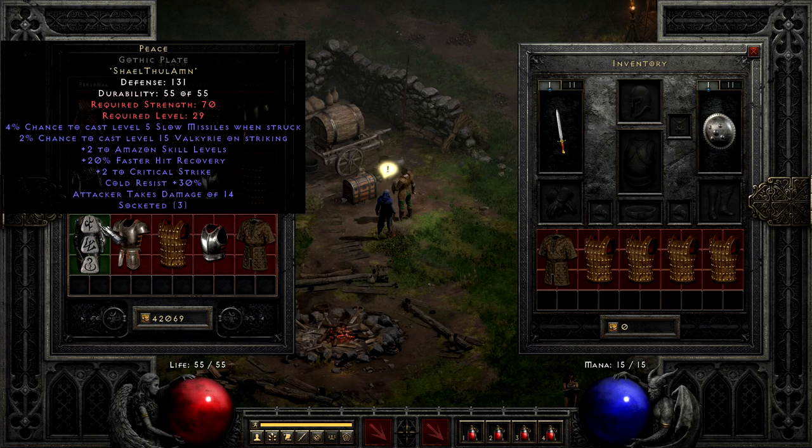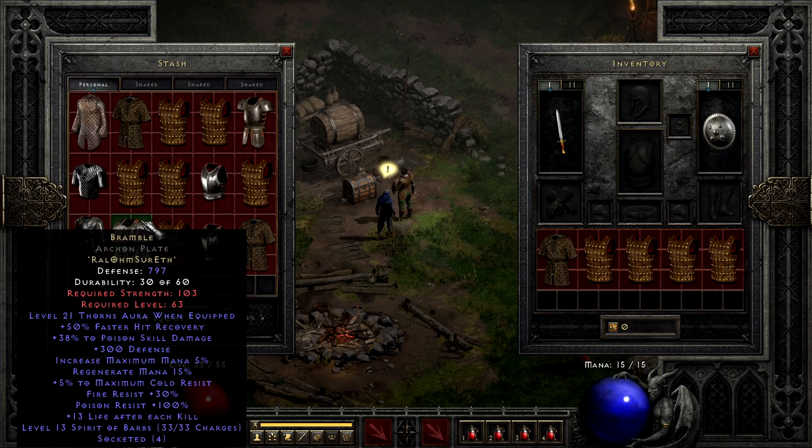Moving away from class runewords for a minute, I've kind of just debated where to put this since it has a lot of gimmick and fun uses, but I think it deserves to be relatively low or at least mid-list due to how expensive it is for the fun little tricks. We're talking about Bramble here. Taking Ral, Alm, Sur, and Eth, it's really expensive for what it does. While best known for some of the fun Thorns builds for mercenaries, it also has some okay stats: faster hit recovery, poison damage boost, mana perks, poison and fire resist, life per kill. So it's not useless — there's usually better options outside of a few select less popular builds, though I do go out of my way to get this one sometimes, but usually don't recommend it to new players.